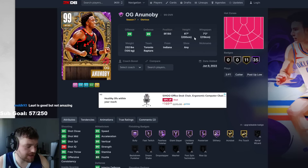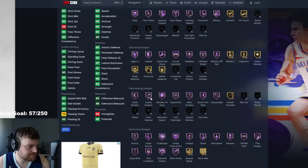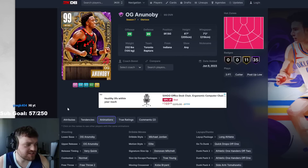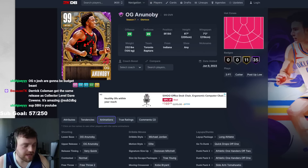OG Anobi — way better player build than Ingram. Basically 99 every defensive stat, all the defensive badges. OG on very quick, which I think is a good release, not a great release. Mitchell, Trae Young, normal leaner. He's a really good cone — especially if you are a fan of OG Anobi, he is going to be a very, very good cone. No card right now has been exceptional.